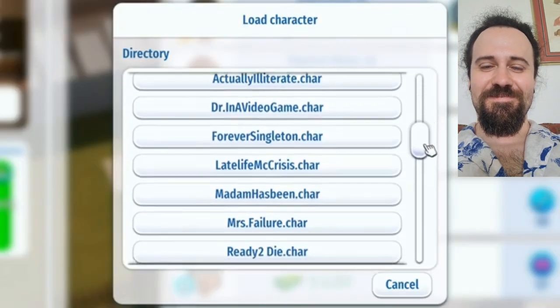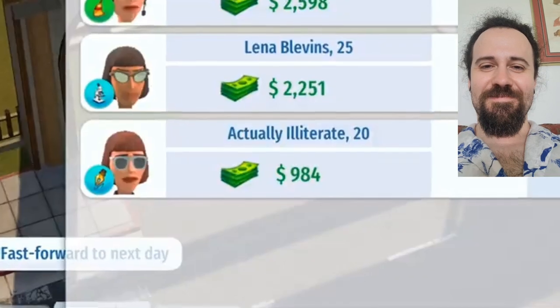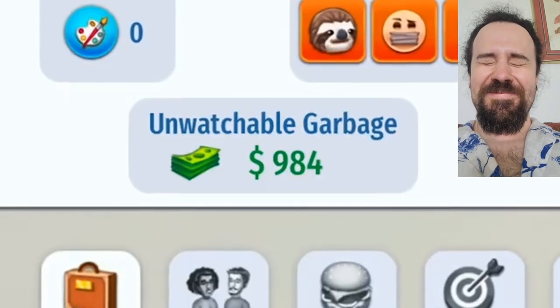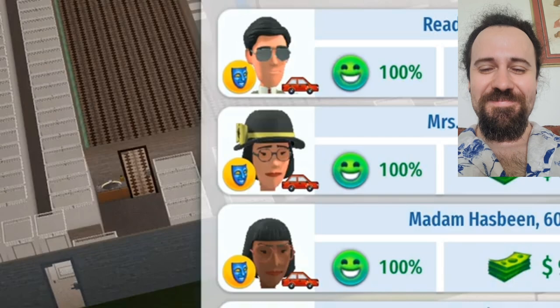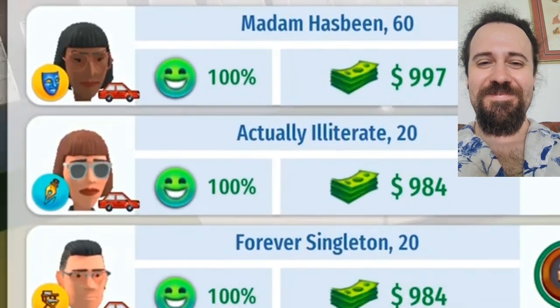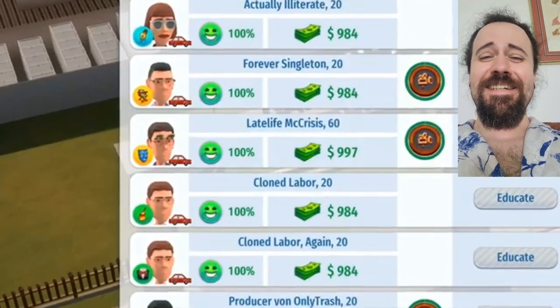While I was in the character creator, I might have made a couple more characters. After all, we have a lot of roles we need to fill. I would like to introduce our new writer, Actually Illiterate, age 20 — another bargain deal. Not to mention our newest director, Forever Singleton, age 20. You may notice a trend: if they're an actor, I've made them 60; every other position, they're all 20 years old. So we can touch upon both corners of incompetence.